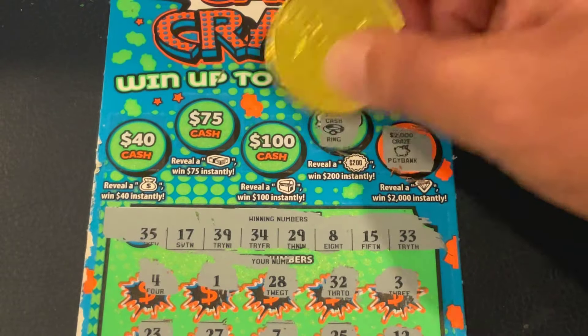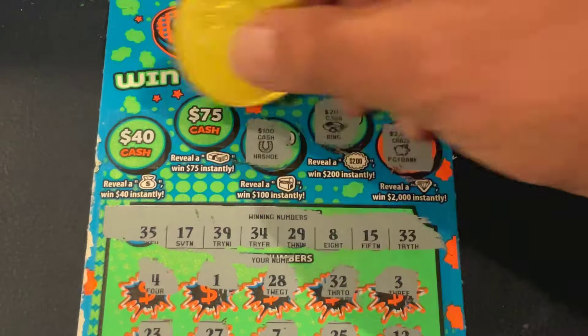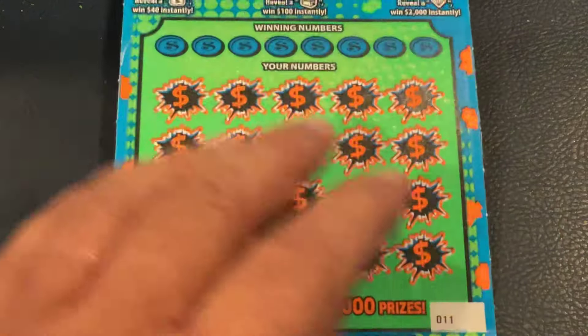Nope, it's a piggyback. A burst is a ring. For $100 we have a chest — it's a horseshoe. For $75 it's a bell and a hat. So we did not get it on our first ticket, but we've got ticket number 11 right behind it.